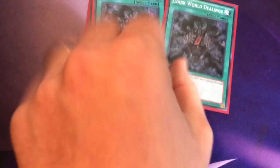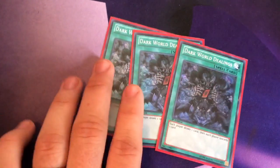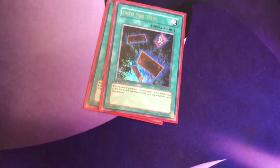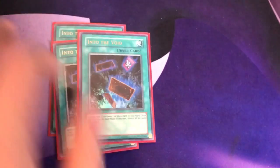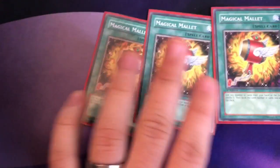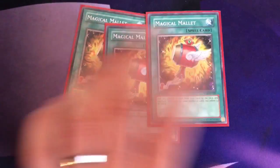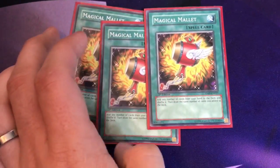Then we have three Dark World Dealings — good for drawing a card, good for getting dead cards out of hand, and another card that can fuel up your Secret Barrel as well. Triple Into the Void for even more draw power — you need to draw as many cards as possible to get to what is basically a four-card combo with Nurse or Bad Reaction plus three burn cards. It's pretty much an all-or-nothing deck. The three Magical Mallet is really good when you have clunky hands with multiple Dualities or multiple Demise.